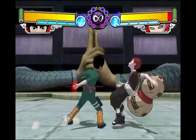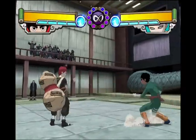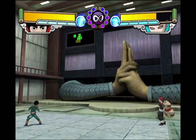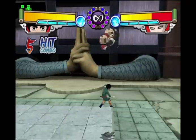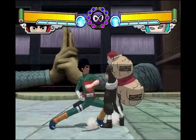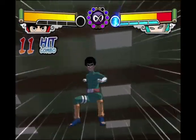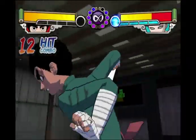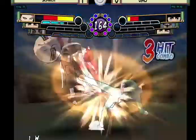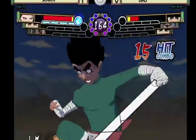On top of this, Lee gains the ability to super confirm off of every single one of his grounded attacks. His Running A automatically teleports behind the opponent no matter the distance, but beware — if your opponent has their back to the wall, Lee will end up in front of them. His air throw is also upgraded to the Primary Lotus with added damage. Lee even gets an unblockable setup where he can do 5BBBA into super while the opponent is up against a wall or corner. Lee becomes an absolute beast of a character when he opens the 3rd gate, with the only downside being the chakra cost — but for the benefits it provides, it's honestly a small price to pay.